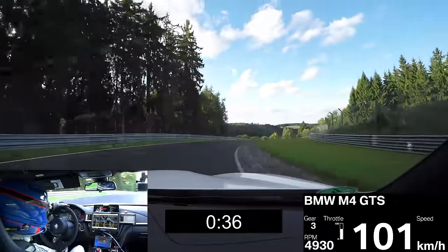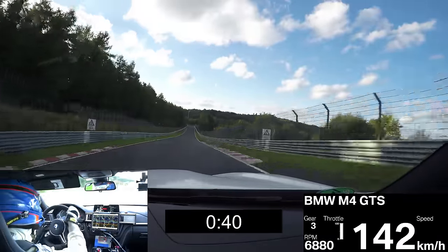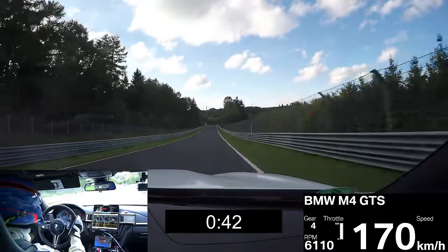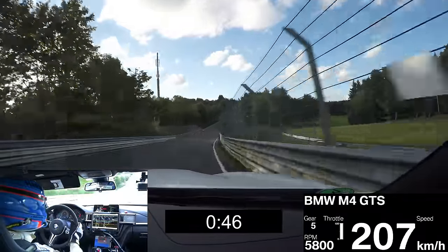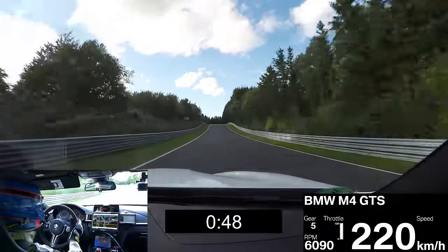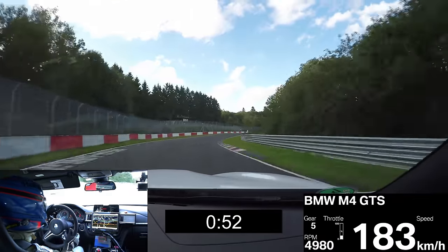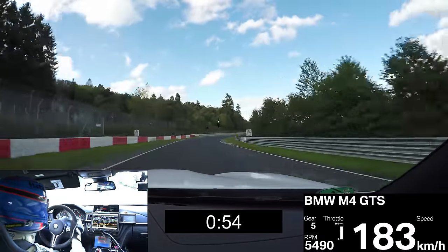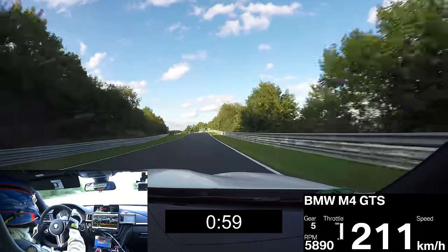Hocheigen — right-left combination brings us down to Quittelbacherbrücke, full acceleration, close to the rail on the right side, full throttle. Up to Flugplatz, jump, car comes down, double right-hander, maximum speed at the exit.